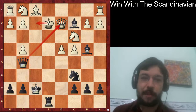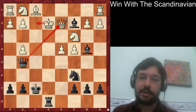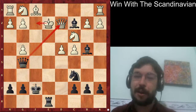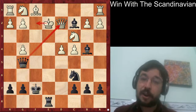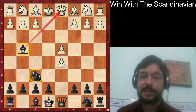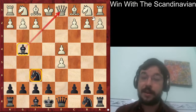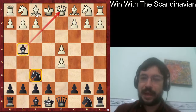Even grandmasters have fallen for this trap as white on many occasions. The Portuguese gambit is not objectively a good opening but it scores very very well for black, and it was David Smerdon who made me realize it's quite a good practical weapon. If you want to learn more about bishop g4, I have a course called 'Play the Strong Scandinavian' - link in the description. Now let's enjoy the Azarov game - he played the safe-looking move bishop to e2.